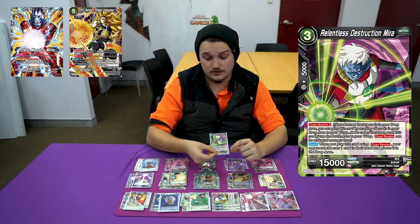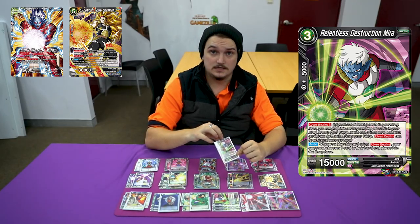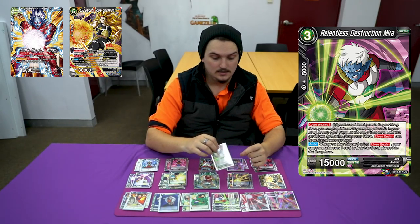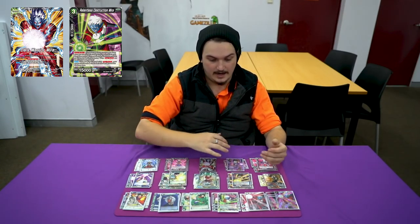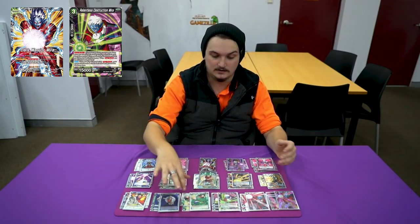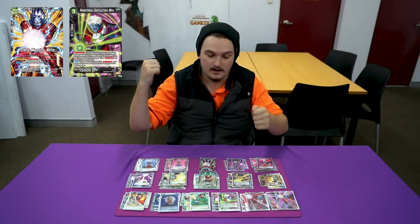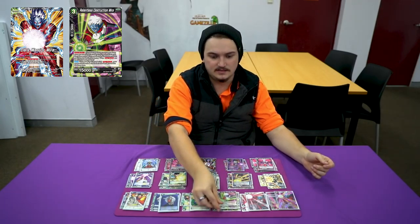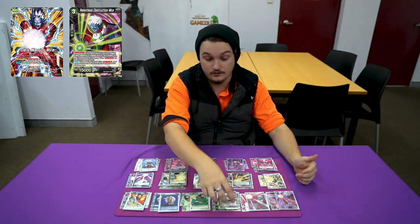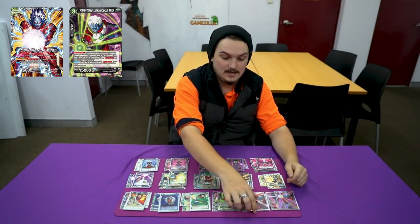I play Relentless Destruction Mirror — it's a three warp. When you play this card, your opponent has to drop a card from hand. It's a very strong card, especially with all the other hand destruction. Just curving these out as soon as you can so your opponent keeps dropping cards. Sometimes I just warp this out and not swing with it — just play one card so they have to drop a card.